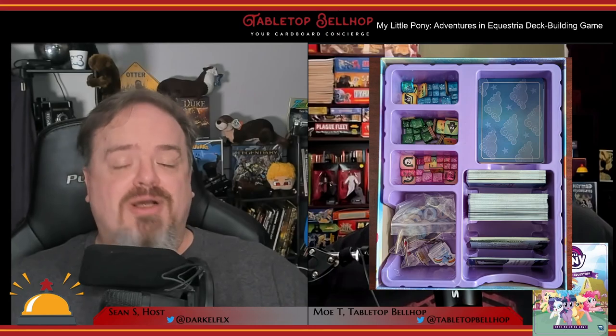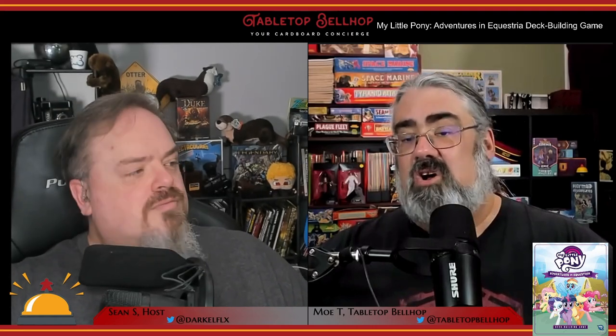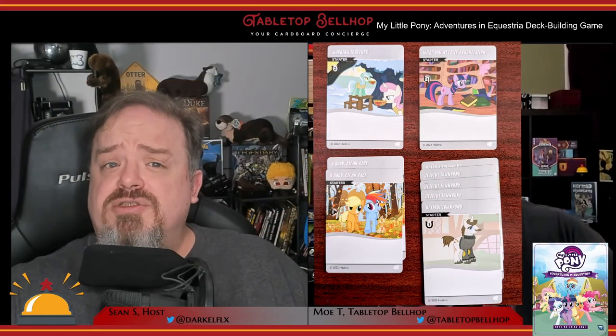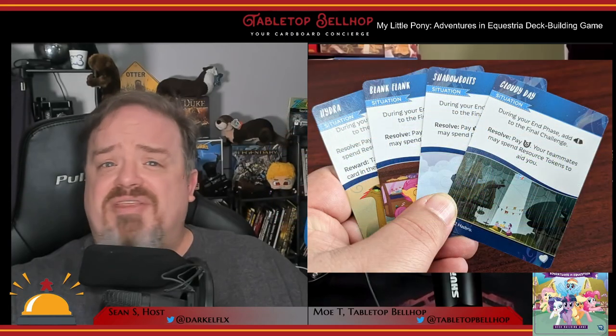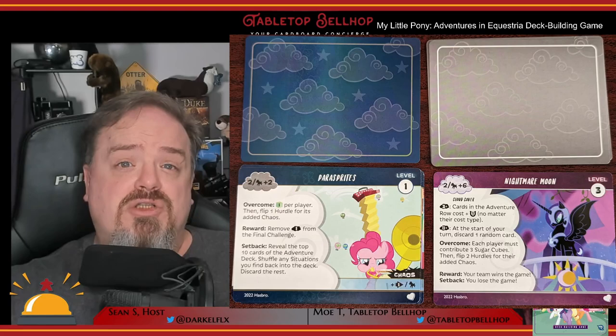For a look at the sparkly plastic cubes and the other components, check out the My Little Pony Adventures in Equestria Deck Building Game unboxing video on YouTube. There you'll see the very clear and concise rulebook filled with lots of artwork and gameplay tips from the main six, a punch board with various tokens and standees for the characters, a very purple box insert with plenty of room for the game components as well as room for future expansions, sugar cubes in two sizes and three different colors, bases for the character standees, and of course cards — standard size cards include starting decks for four players, character-specific cards, Ponyville location cards, and situation cards. There is also a set of oversized cards — one for each character featuring their unique ability, four final chapter cards, and 14 hurdles.